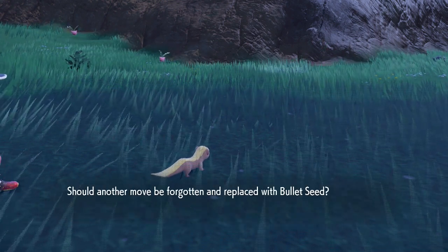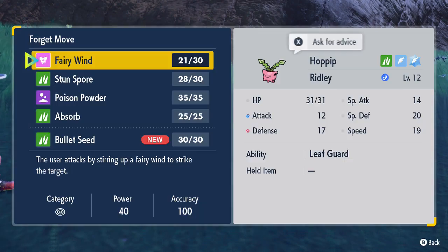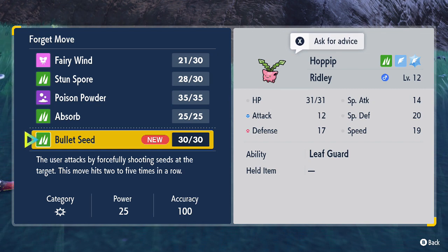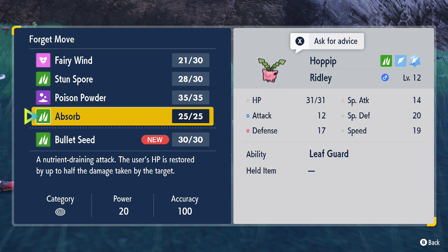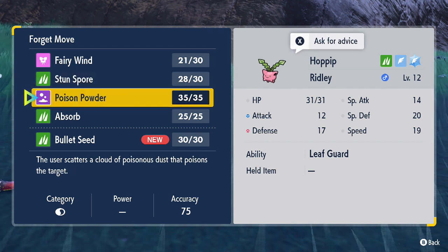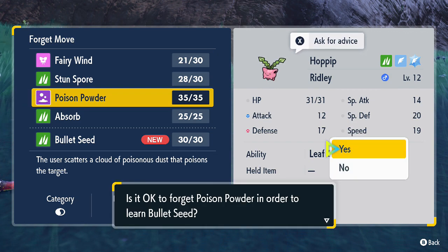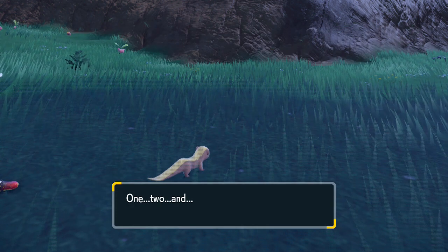Ridley wants to learn Bullet Seed. Unfortunately it is physical, which isn't the best for Hoppip. It would do more damage than Absorb though — Absorb has its uses. Unfortunately the problem with status moves is just the lack of accuracy. Stun Spore is probably better than Poison Powder, so we'll do that just in terms of catching.